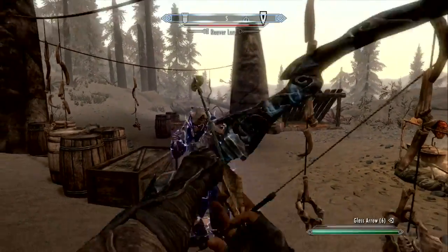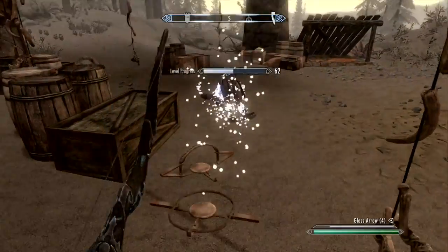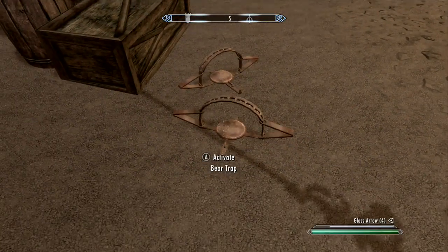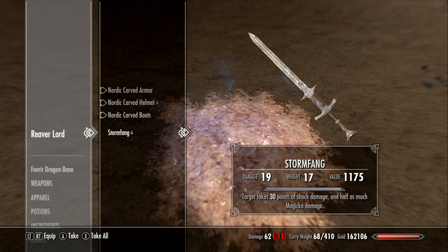I happen to use the Solterre shout on him, so he's kind of my thrall, so here I am killing him. He's going to turn into a pile of ash, but that is totally fine because he will still be holding this unique weapon. Also, watch out as there are bear traps all over this camp. But once you search his body, or his ash pile in my case, you will find Stormfang.